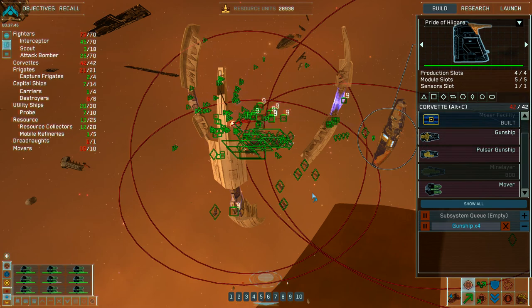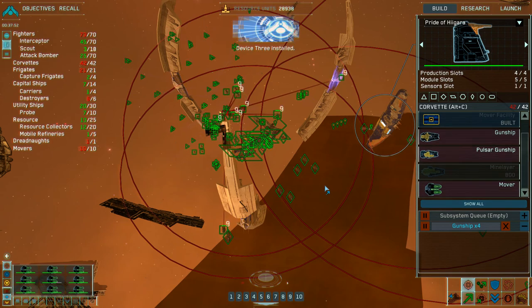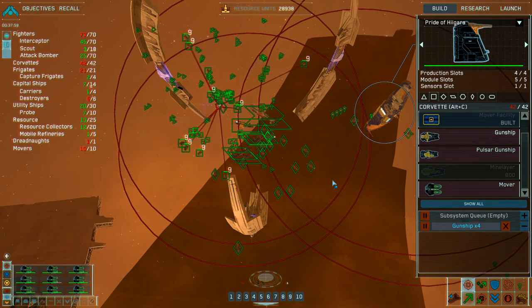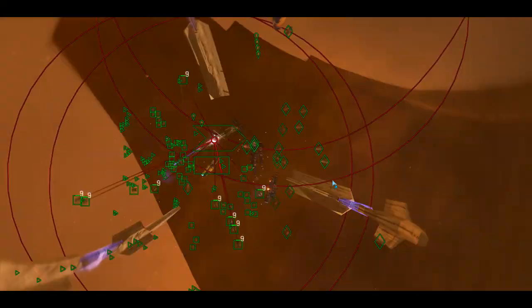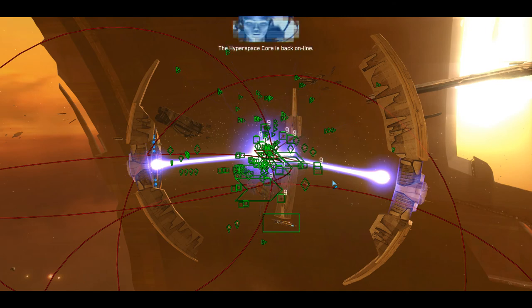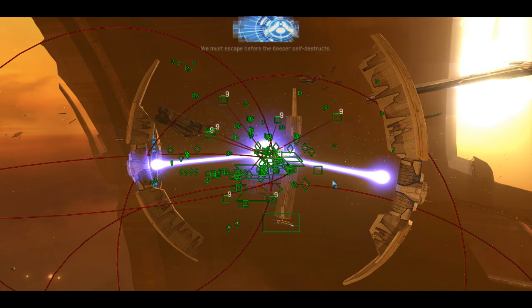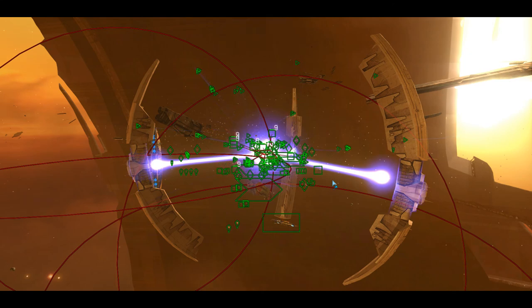Device two installed. Power module activated. Device three installed. Power module activated. Heavy fire confirmed. Group four reports victory. Group two reports victory. The Keeper is trapped. The hyperspace core is back online. Sensors detect a large power cascade building up inside the Keeper. We must escape before the Keeper self-destructs. Okay, run run run! Time to run. The hyperspace module is fully charged.